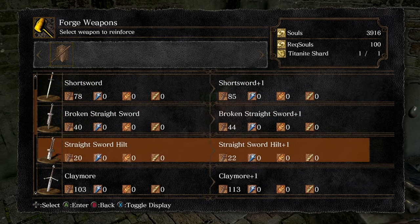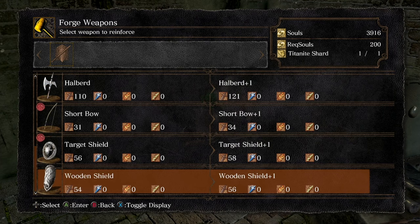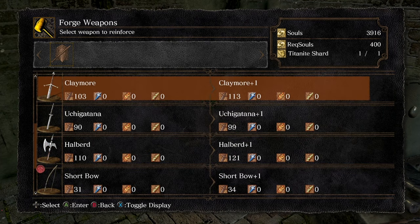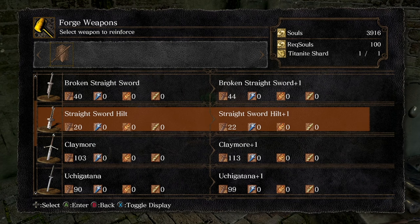You will need to find special embers in order to upgrade your blacksmith so he can get your weapon to plus 15. At its basic level, you will need souls — as you can see on the top right there. Different weapons require different amounts of souls depending on how special the weapon is. For example, the claymore — there's only one in the game — costs 400 souls to level. A straight sword, not that special, is 100 souls.